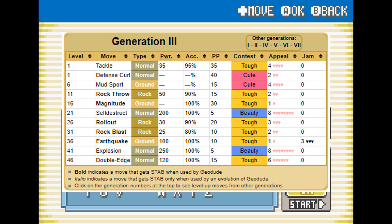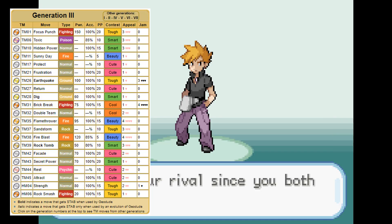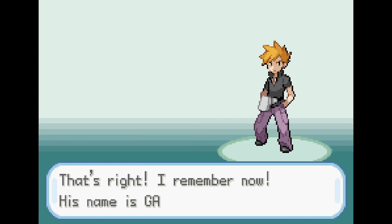Learning Earthquake at level 36 is going to help a lot, along with Geodude's ability that makes him not take any recoil damage for moves like Double Edge. Geodude's HM/TM moveset is actually pretty good, although we won't be using any of those moves in the run. Let's get into the rules.